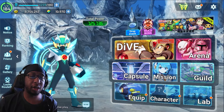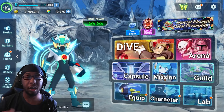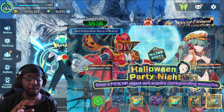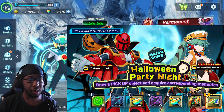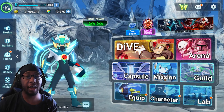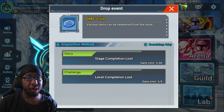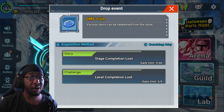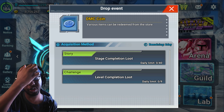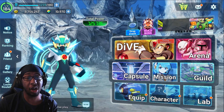The login bonus — there's a Halloween or event login bonus here. On the seventh day you actually get a ticket for a free pull on the banner, which is quite nice. The DMC coin drop event is still active, so you can still get 49 coins per day for the next six days. Just be sure to get the amount you need to clear up the shop.